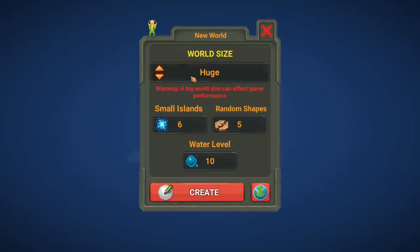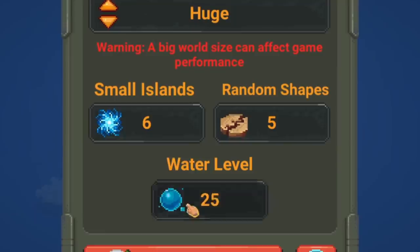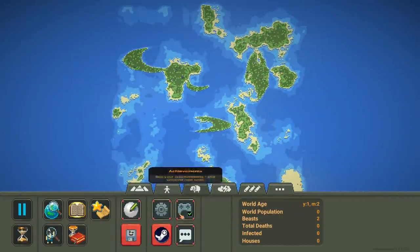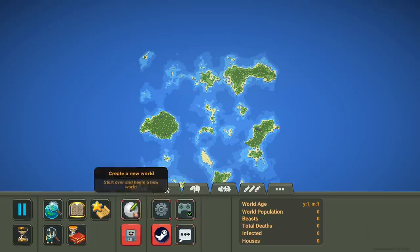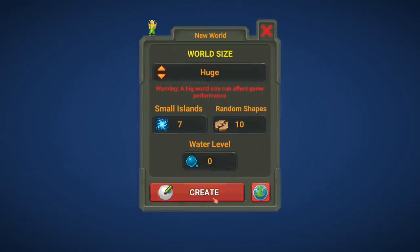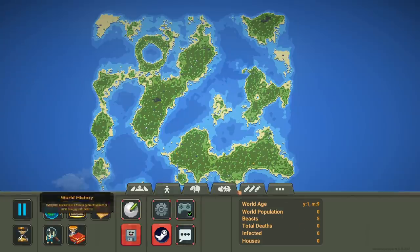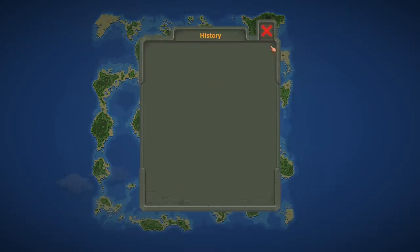Creating a new world — this looks the same. Going to a huge one. The loading screen's the same. This is a garbage world, let me put the water down. There we go. The first tab or category hasn't changed. We're supposed to have more history things, and when I click the inspect tool this thing pops up.